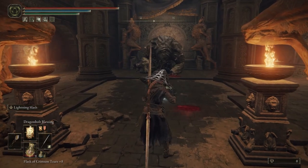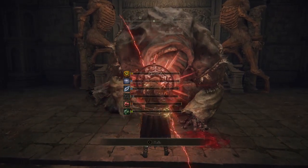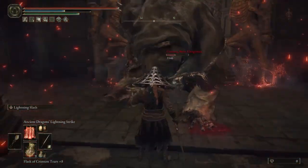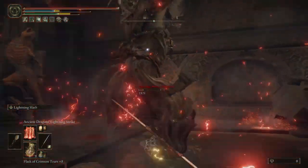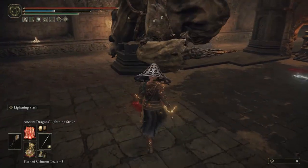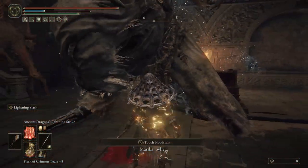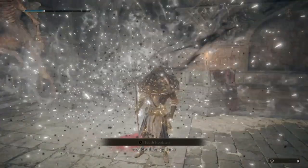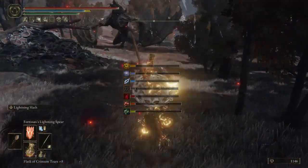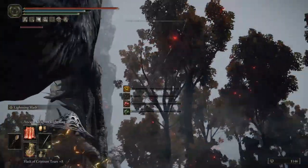In the showcase I make quick work of a Godskin, which is pretty ridiculous. I actually stance-break him using only one of the lightning spells. I'll go over all the spells in detail later in the video. First you want to use the Dragon Bolt Blessing because it will actually make hits bounce off of you. Specifically, one-handed light attacks will bounce, one-handed non-charged strong attacks will also bounce — except whips and great or colossal weapons — and it lasts over a minute, so it's pretty good.